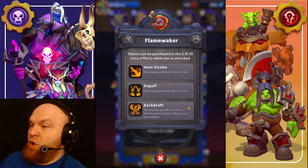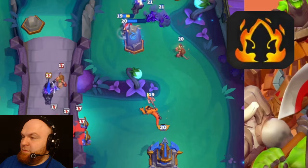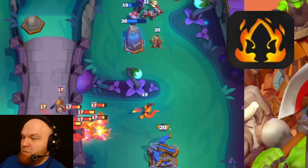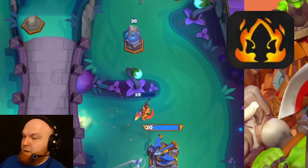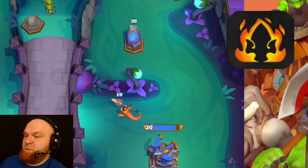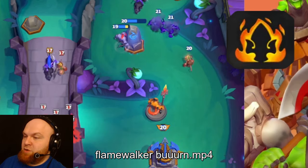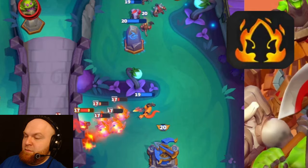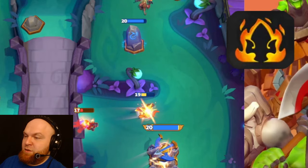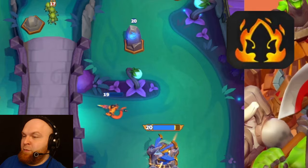The third talent is Engulf — damaging enemies burns them. Basically it just hits harder in terms of numbers. There's no secret hidden mechanic, just more damage. And if you can't do a lot of hits — you do one hit and die — they keep burning for eight seconds, which is a lot of damage.